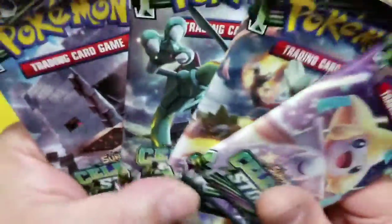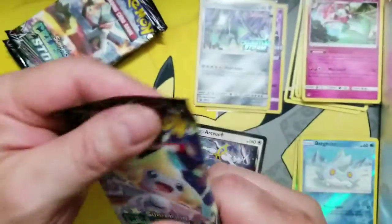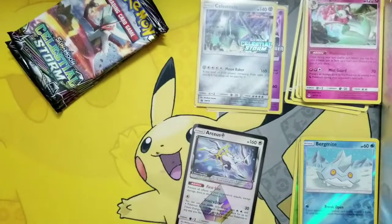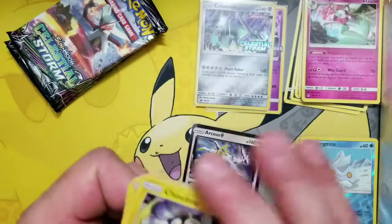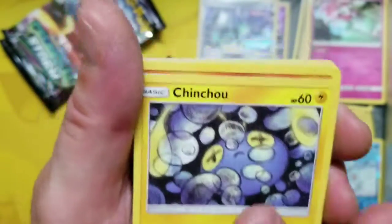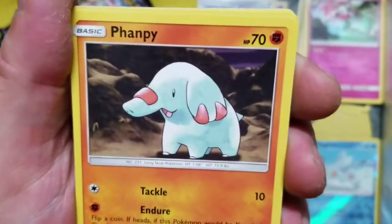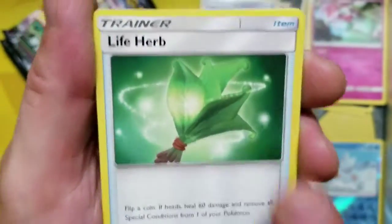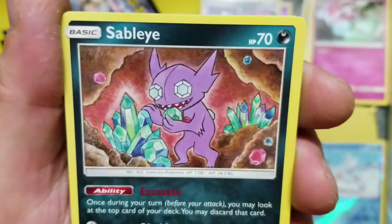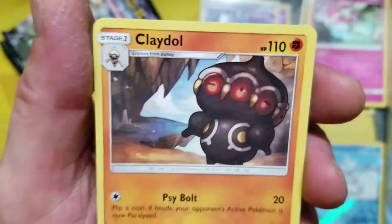Let's get into these minty fresh packs. We got our Jirachi, Rayquaza, and Stakataka. Hopefully we get something good in this Celestial Storm box. We got Chicken Chow Man, Mr. Onyx, Frodo Baggins, Bellsprout, Phanpy, a Grease of Lightning, the Life Up, Garbodor, Zibla. We got a Tropius Reverse Uncommon, and the rare is going to be a Claydol — non-Holo Rare.